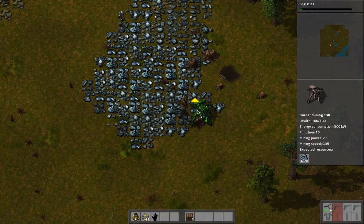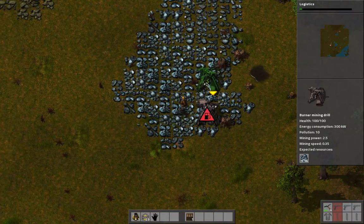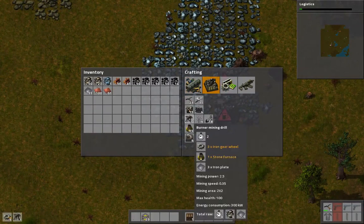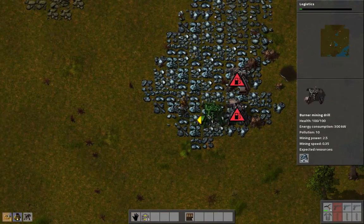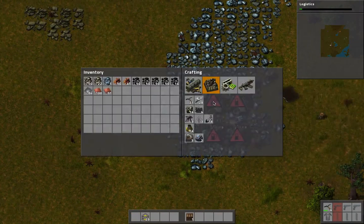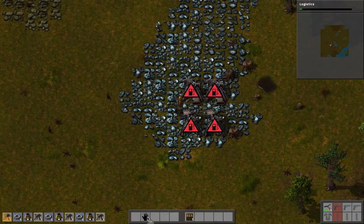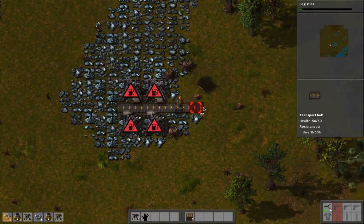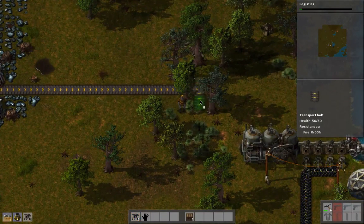Let's do it like this even though it's going to be missing out on a little bit, because I want them to be even. Place down another one there, another one there, and I'm actually going to want to make four more of those. The belt moves you too, which is kind of cool. Now we can move it down here.